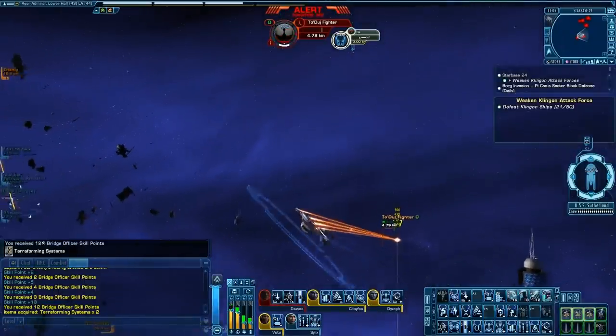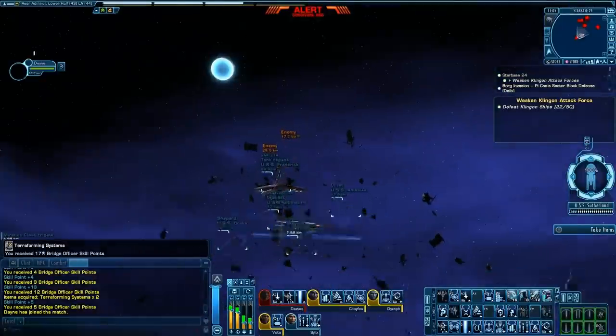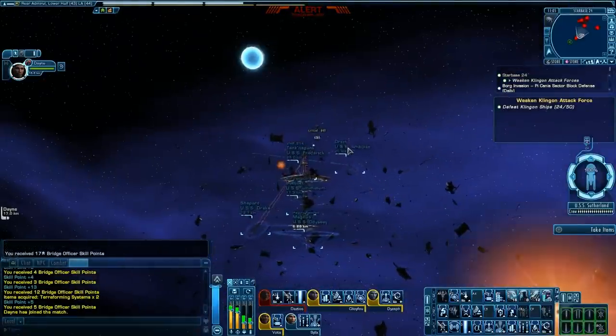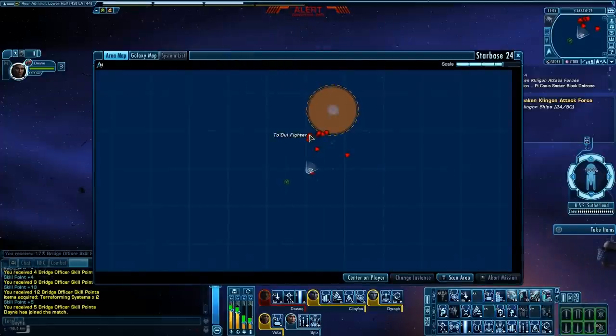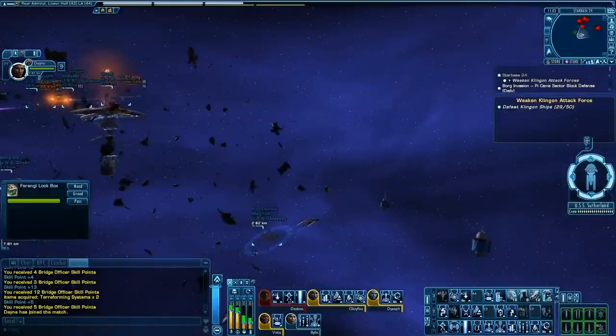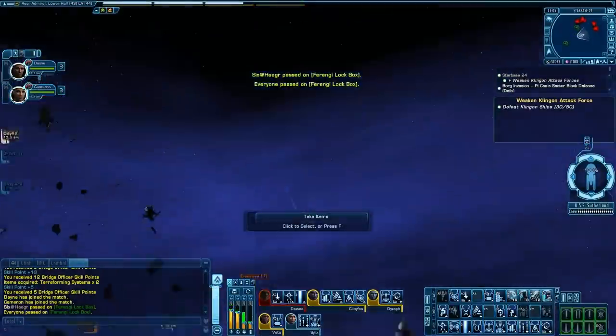In terms of map layout, it is easily the simplest of the fleet actions. You have the Starbase, you have the spawn points, and between the two you have loads and loads of red markers indicating Klingon ships, and by the time you're done there are supposed to be much less of those. So let us continue with the smiting.